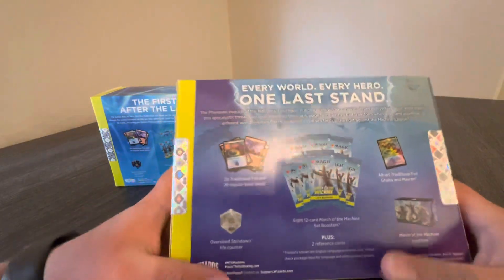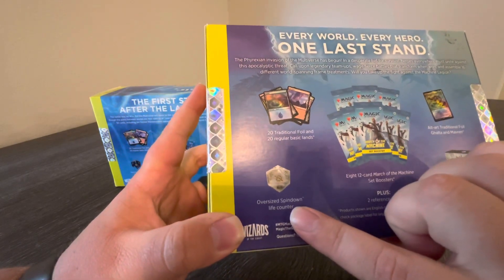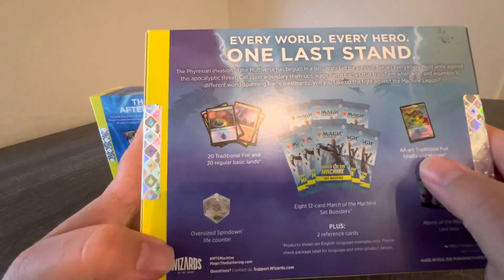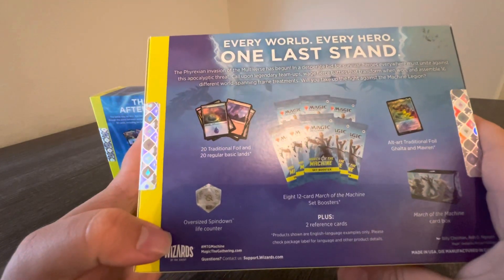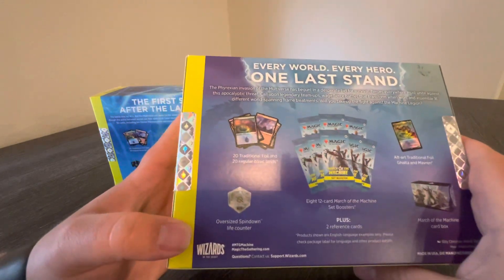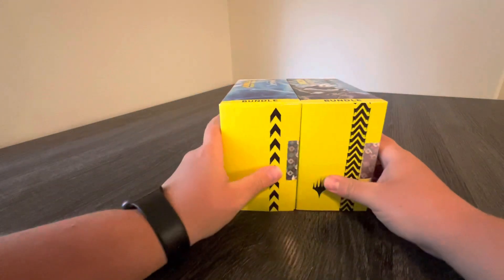This is your more traditional bundle — same lands, same oversized die, different color schemes and stuff. Box. And then you get the Alt-Art traditional foil Gota and Maverin. But this one you get the traditional set boosters. So pretty nice. Let's get them open.